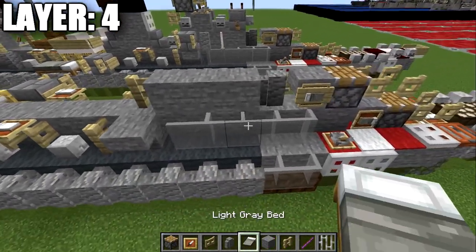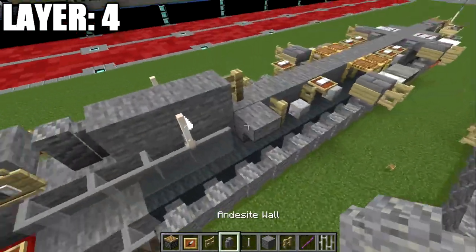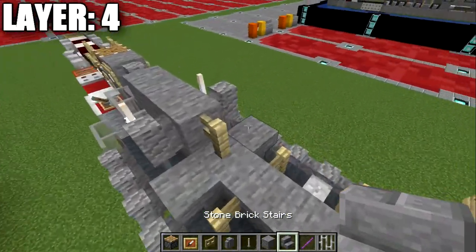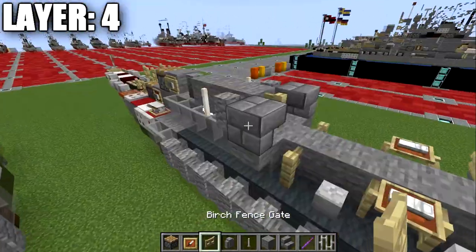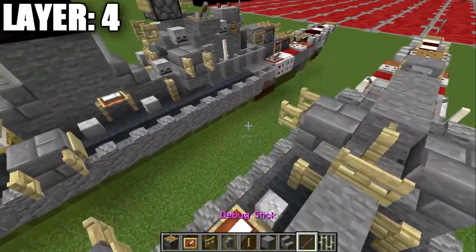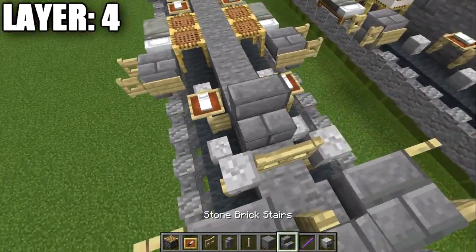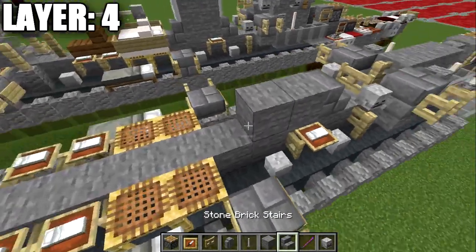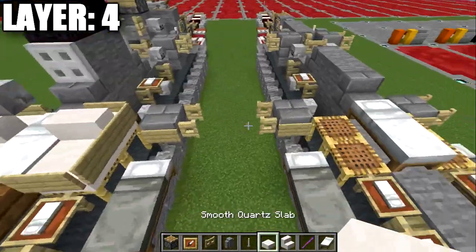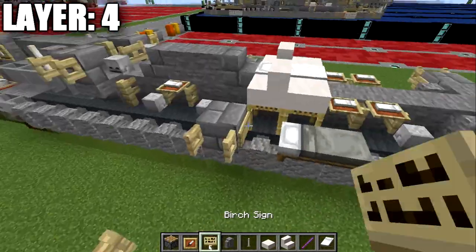Place a birch wood fence post to the sides, an end rod on top of this glass pane, and an andesite wall on both sides of this last stone block. Place upside-down stone brick stairs to both sides of those walls, then a birch wood fence gate off each to create the secondary batteries. Place a fence gate in the center with a skeleton skull on both sides of the fence gate, then a stone brick stair. Place two stone full blocks and another stone brick stair. After that, place a white bed.